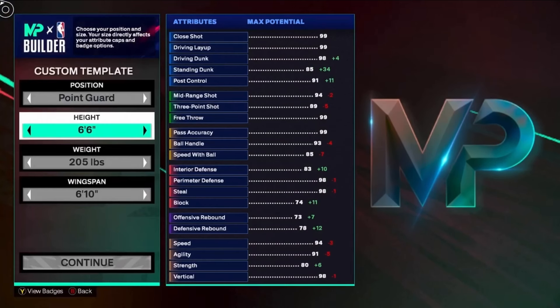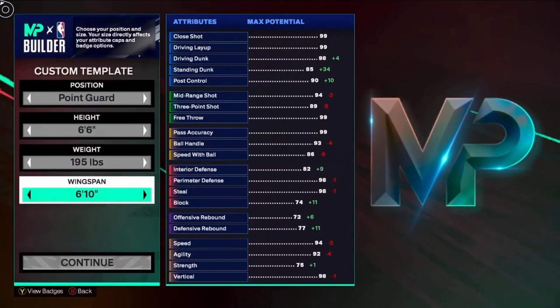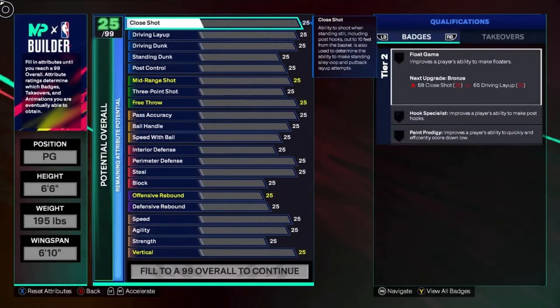Six foot six for the height — like I said, it's a six-six ISO guard. The weight is gonna be 195 pounds, so we get the 86 speed with ball which gets us that gold lightning launch, which will be pretty solid. The wingspan we're gonna stay at six foot ten, so we get the 89 three-ball. If we go any higher we can't get 89, and the reason why I want 89 three-pointers is to get the silver limitless range and also gold set shot specialist. So: six foot ten wingspan, six foot six height, and 195 weight.